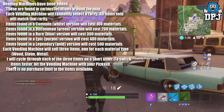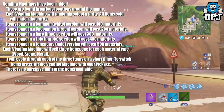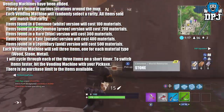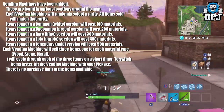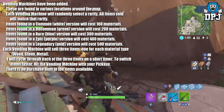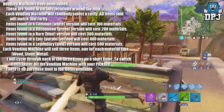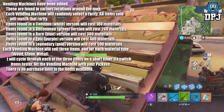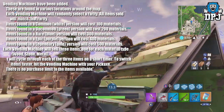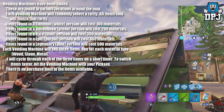Vending machines have been added to the game, found in various locations around the map. Each vending machine will randomly select a rarity and all items sold will match that rarity. Common white costs 100 materials, uncommon green costs 200, rare blue costs 300, epic purple costs 400, and legendary gold costs 500 materials. Each machine sells 3 items — one for each material type: wood, stone, and metal. It cycles through each item on a short timer; hit the vending machine with your pickaxe to switch items faster. There is no purchase limit.